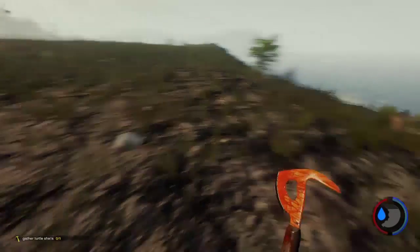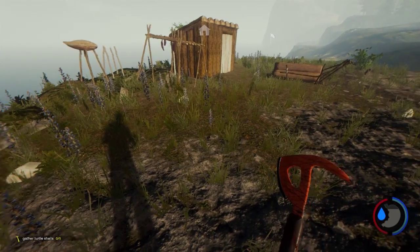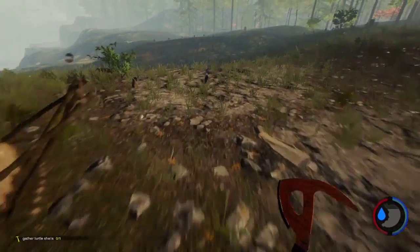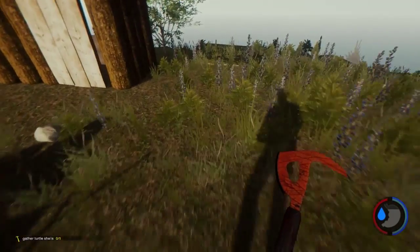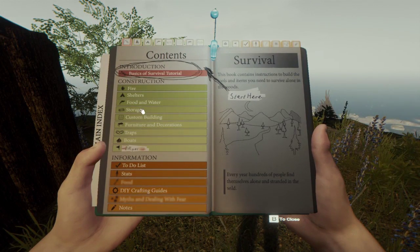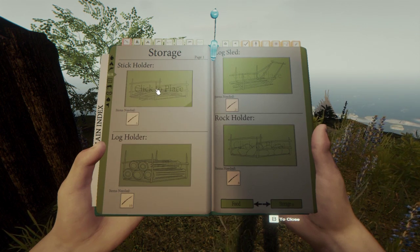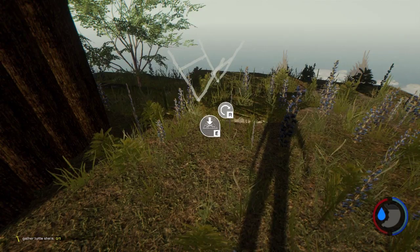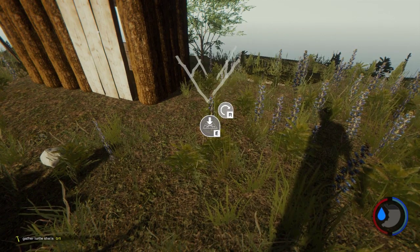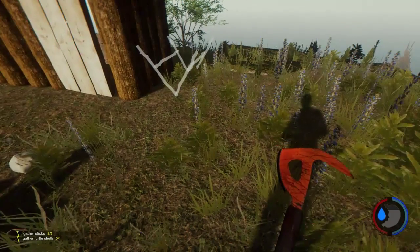Thinking maybe a good storage area would be like over here. We also got to build some gardens, probably build them on the other side. Let's do storage over here. We're gonna need at least two stick holders to start with. We may build more later but for now we're just gonna do two, and we'll put them up here and leave some room so that maybe later on we can build some more.